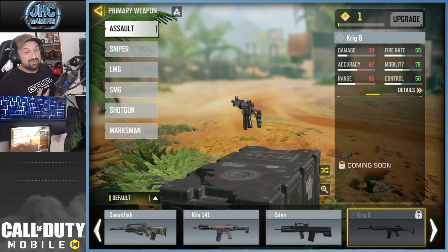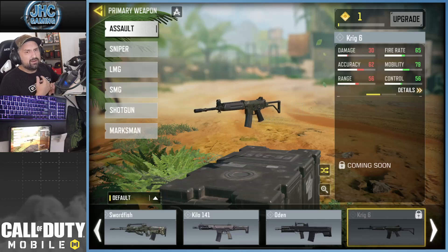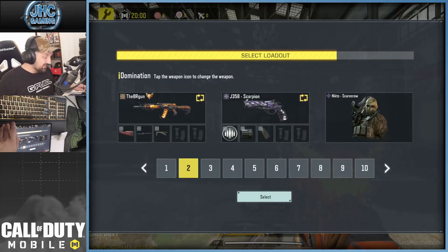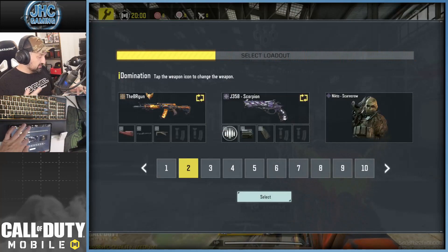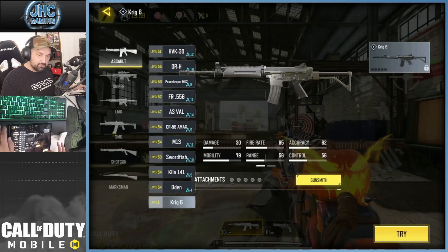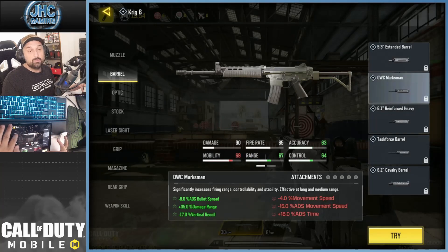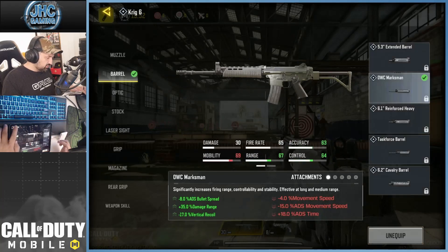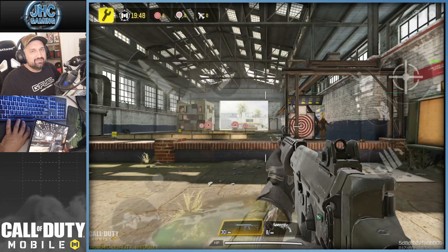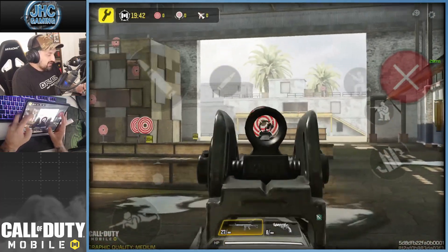The Krig 6 is the highly anticipated gun this season. If you want to mess around with it, go to training mode, click on your AR slot, and scroll to the bottom to find the Krig 6. Click 'try' and you can check out the gunsmith and try different attachments. They will kick you for inactivity if you don't move, but it's a good way to check things out.